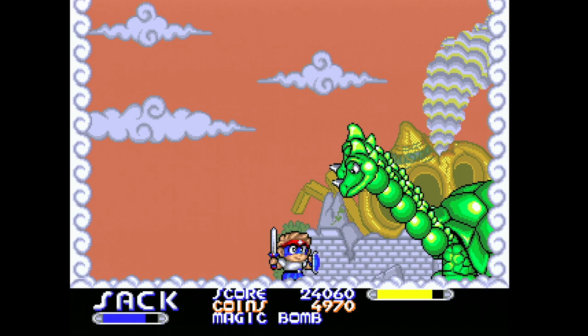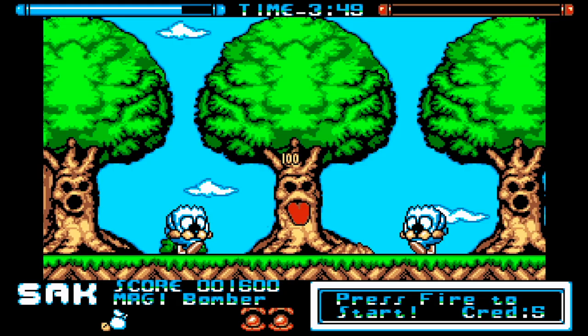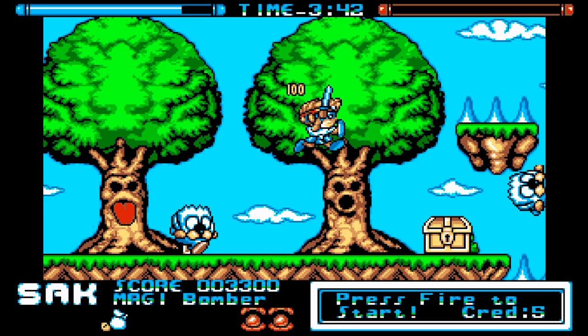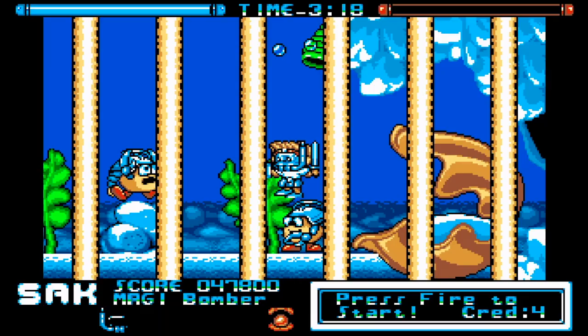Mega Twins was also released on the Amiga and the Atari ST from US Gold in 1992 — this is the Amiga version, but it's the same on the Atari ST. This one has the most sacrifices made of any version. The graphics try to look like the arcade but there isn't much color on screen and there's no parallax at all. It also plays even slower than the PC Engine Duo version. The good news is that at least it has two players. You have to press up to jump, and the two buttons handle your sword and magic bomb attack. There's music during the title sequence, but only sound effects during gameplay.